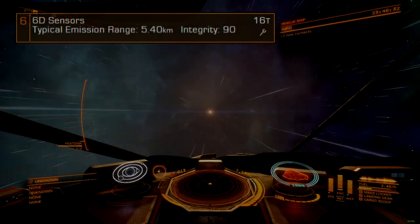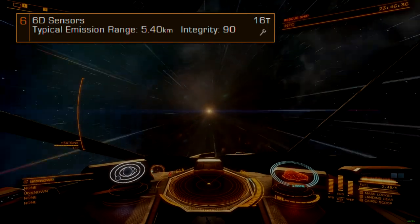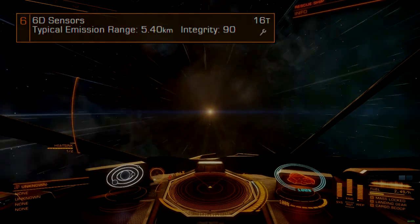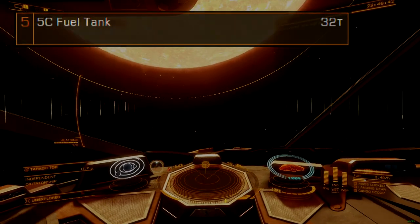Sensors are size 6D. No engineering is applied here, though if desired, lightweight engineering is best for this application. The 5C fuel tank is left as stock.